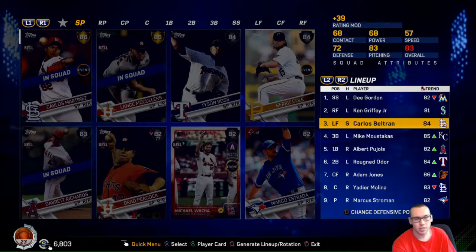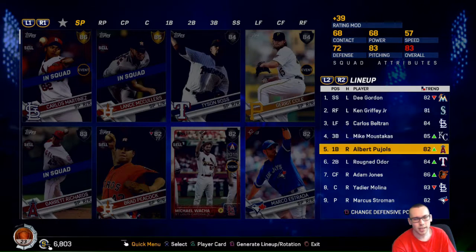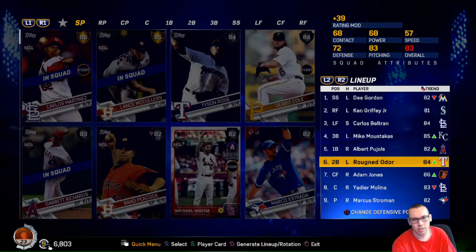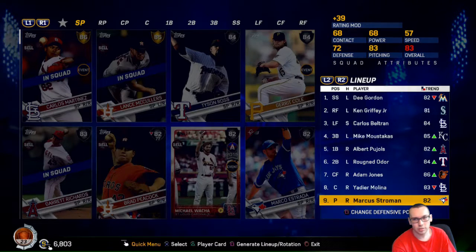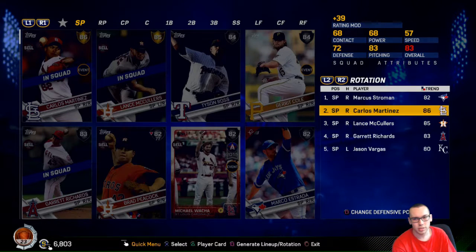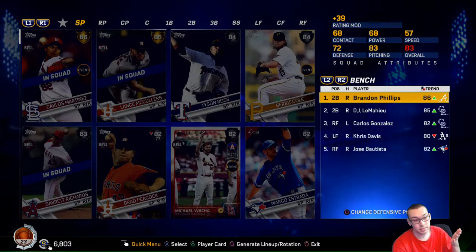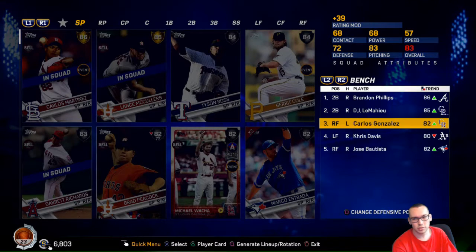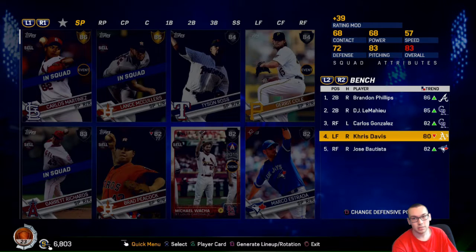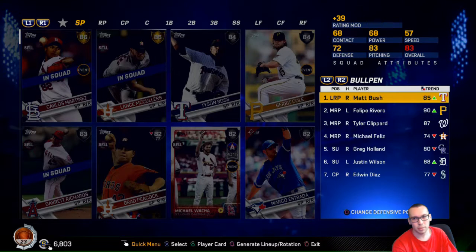The 84 flashback Mike Mussina, Albert Pujols - he got downgraded, I don't know why, but he's doing pretty decent. Rougned Odor maybe, Adam Jones, Yadier Molina, Strasburg, Carlos Martinez. On the bench: Brandon Phillips I packed in another pack, LeMahieu, Carlos Gonzalez, Chris Davis, and Batista.